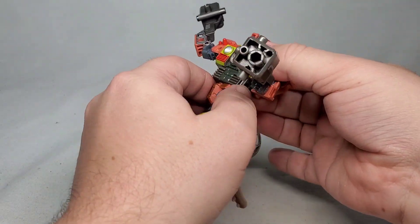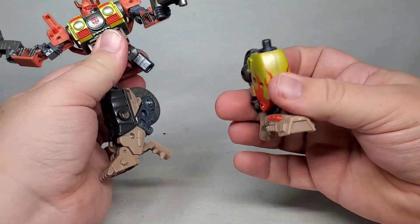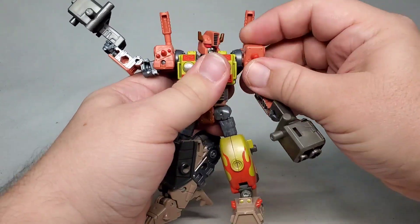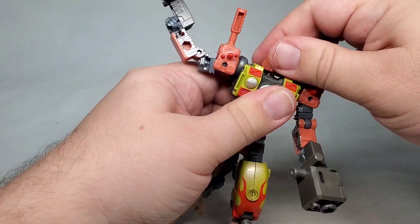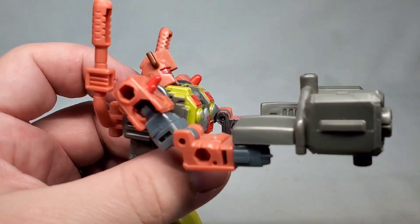Articulation wise, he's got everything you expect from a modern deluxe figure. Lots of universal hinges and swivels for plenty of posing and action. He can even rotate his wrists around. He's also designed to be taken apart and put back together easily to make weird weapons and vehicle modes.